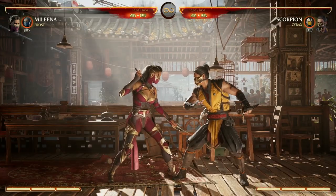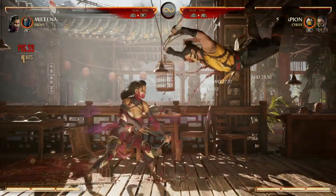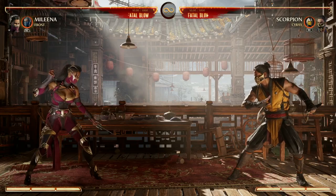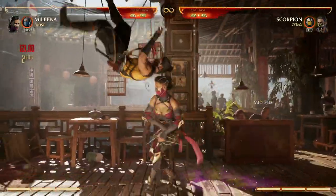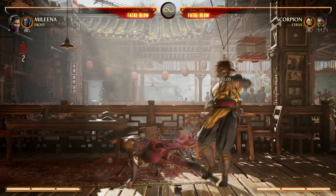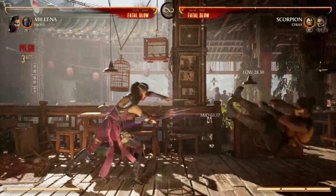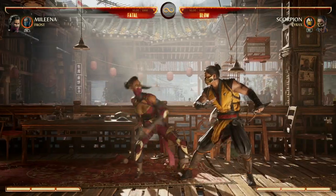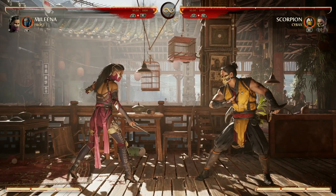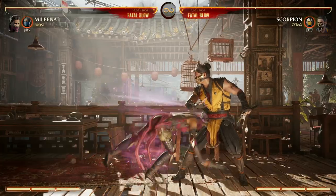Mileena's got some decent low options. First and foremost you have your 4-1-4-4, which ends in a low and is another great way to end combos. She also has a 4-2-4 combo that is a low. The full combo is 4-2-4-2, or you can do 4-2-4-3-3 to continue the lows. What I like the most is the 4-2-4 option to then cancel into specials like the ball.